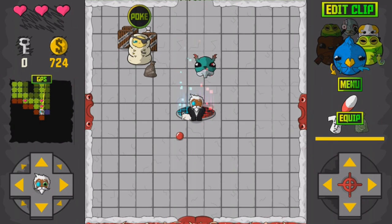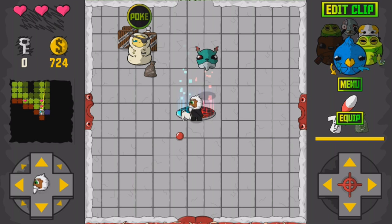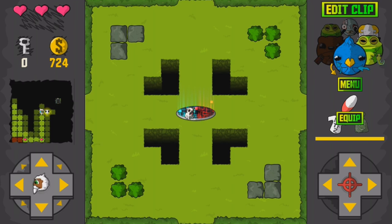If you do happen to die, you'll lose a little bit of money and be teleported to the very beginning of the game. Fortunately, fast travel portals can be unlocked throughout the game and these allow you to get back into the action quite quickly.